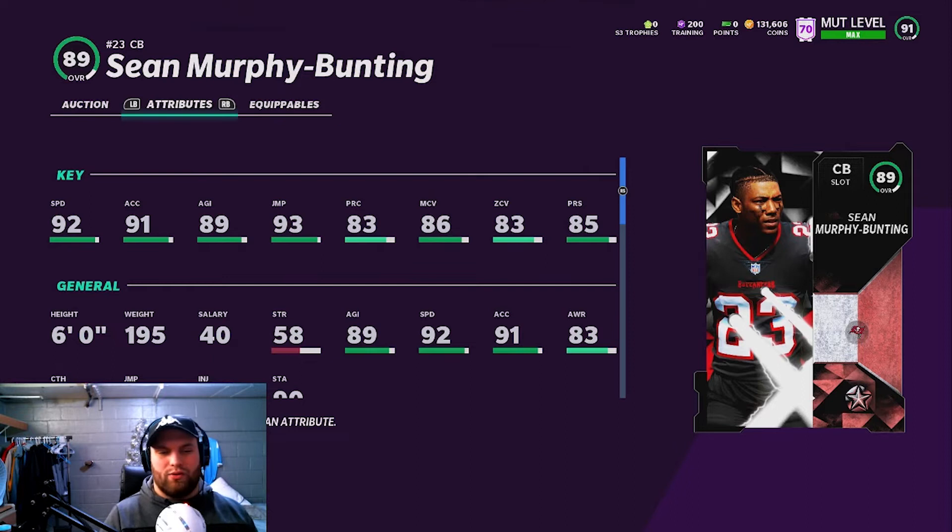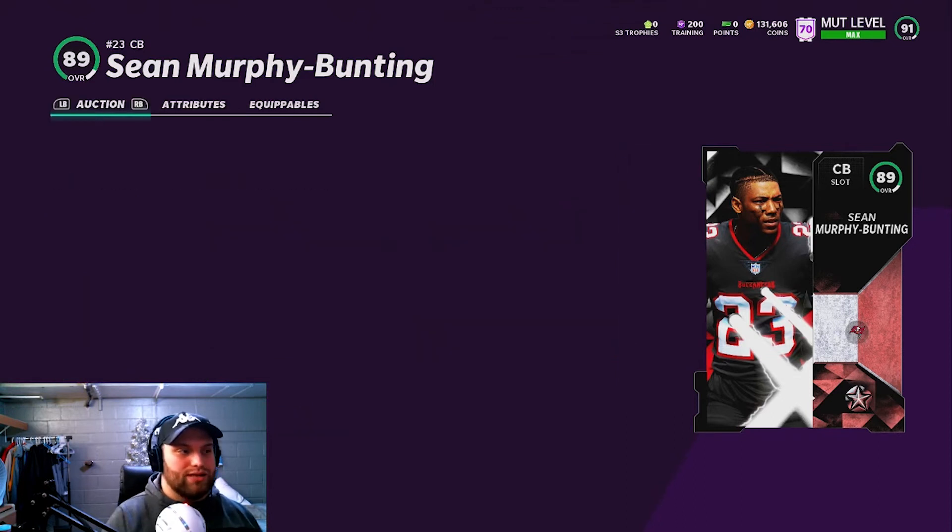Sean Murphy-Bunning and LeJarius Sneed are two great corners to pair next to each other — one of the best duos I've seen on budget no-money-spent teams. Obviously no good corner in the game can lock up great route runners consistently in man coverage. If you're running man on Stefan Diggs, Julio Jones, or Chad Johnson, nobody will stop them. Sean Murphy-Bunning will play every other wide receiver the same as any good corner would.